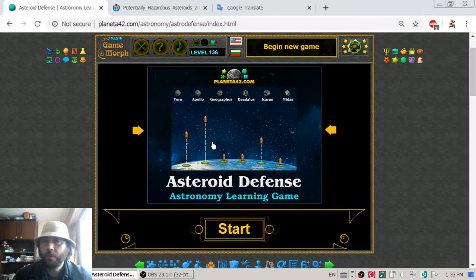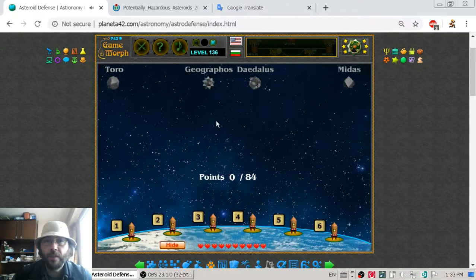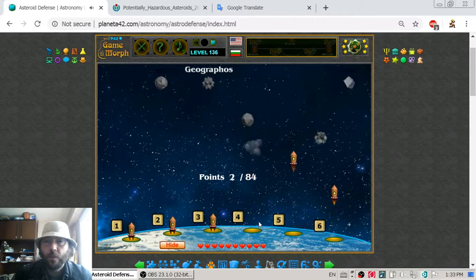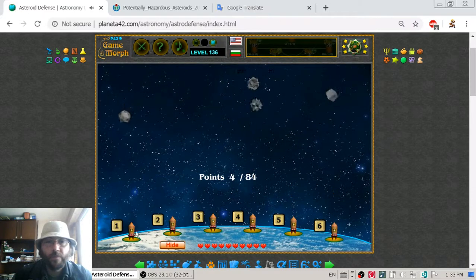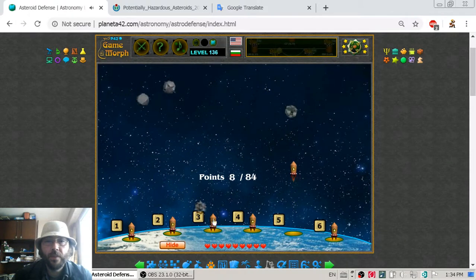But it is not bad to fail. It is bad if you give up. We are not giving up and we will try this again. This time I can launch the rockets by clicking on them, so I think that should be easier. Some of these things have pretty strange trajectories.